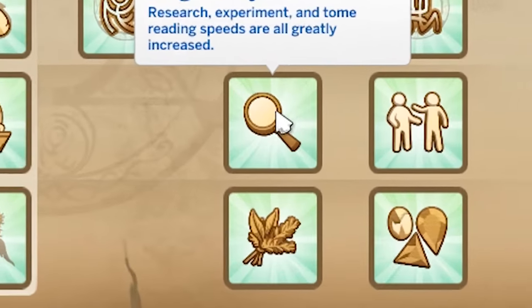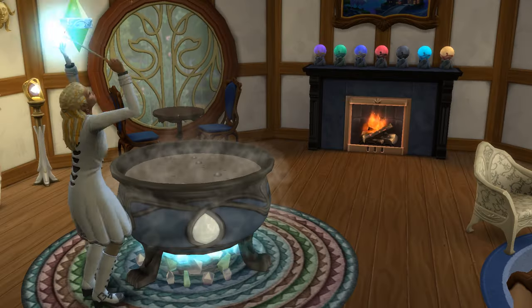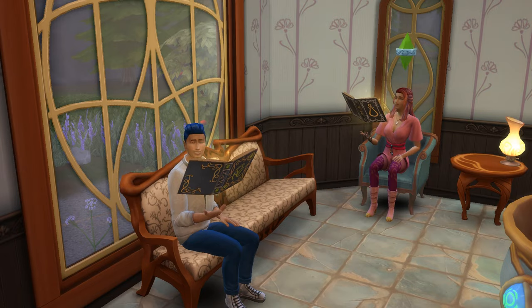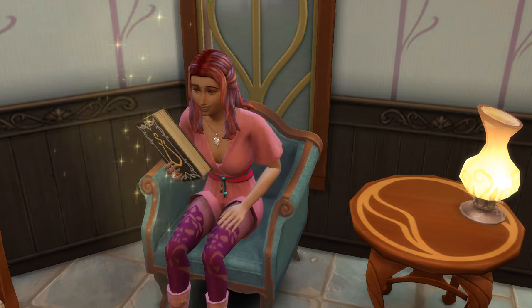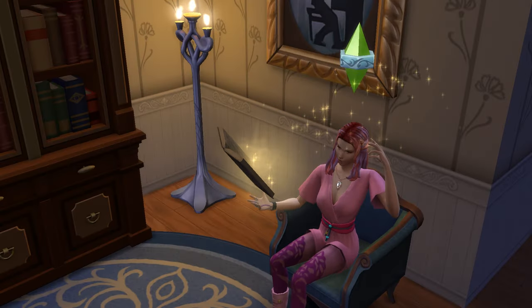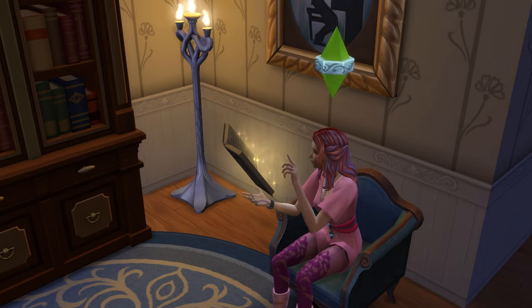Insightful Eye is available at the acolyte rank and claims to greatly increase researching, experimenting and tome reading speeds. Testing this I believe it to be about 25% faster, though tome reading seemed consistently inconsistent in terms of how long it took. If the 25% applies to all areas I would say this is a somewhat useful perk but nothing to go crazy over. I'm giving it a two out of five.